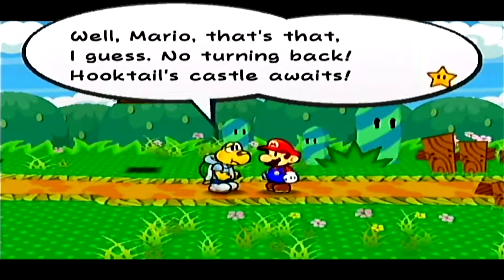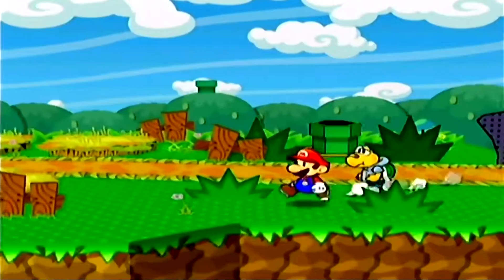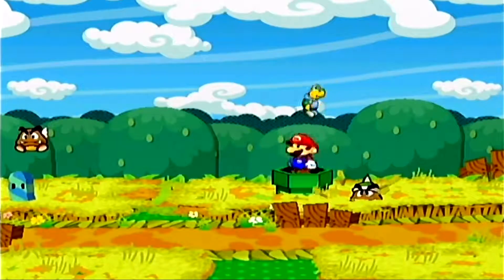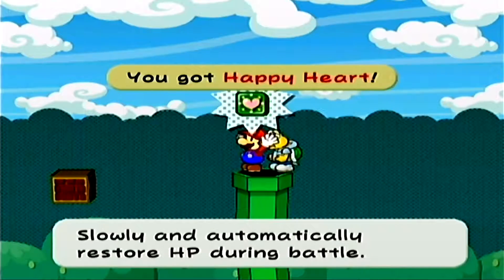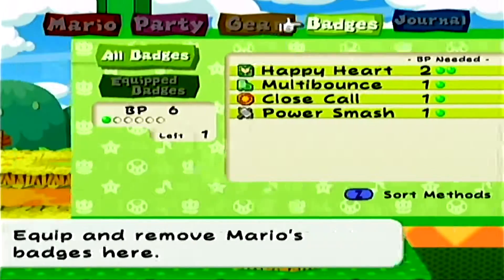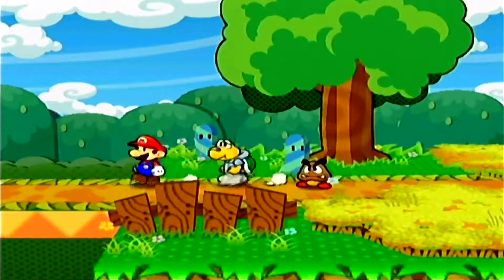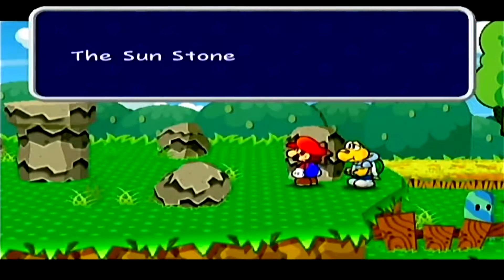Hooktail's Castle awaits! We also use Koop's ability here — just have him hit that badge block and we can get the Happy Heart badge. Since we got more badge points, we might as well equip it. Now that we have the Sun and Moon Stone, we can place one in reflectively — Sun in place, Moon in place. Part of me just wants to get Pokémon Sun, you know, salute the sun man.